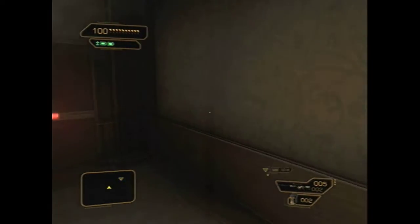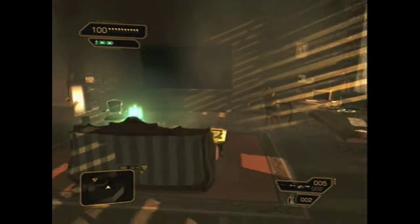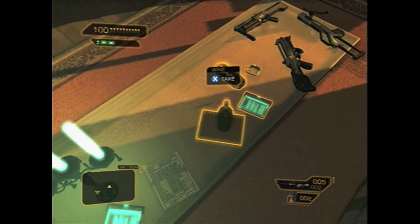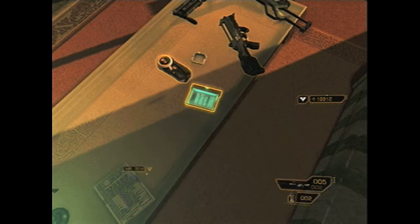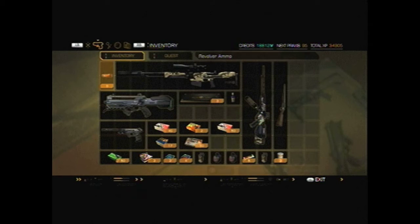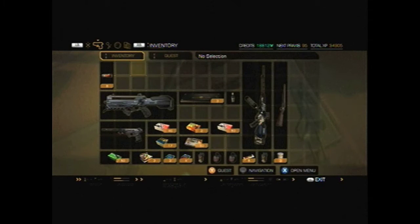Alrighty, so now we are finally done with side quests at the Detroit City Hub, so I'm going to return to my apartment real quick and modify my weapon stash. Here is the briar we got from O'Malley, so that's our reward for that side quest. We get 3,000 credits, that's pretty good. And a random bottle of wine as a token. The alcohol is just a consumable that slightly increases your max health, but it makes you slightly drunk as well, so good to just use and wait for the temporary effects to go away and reap the benefits of the permanent effects.